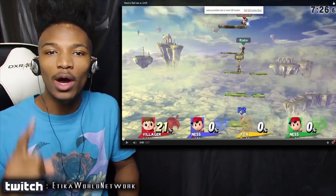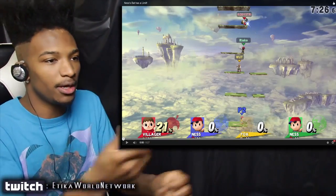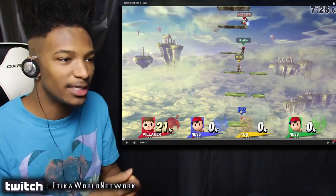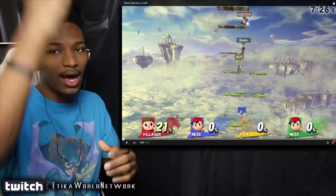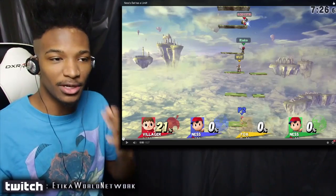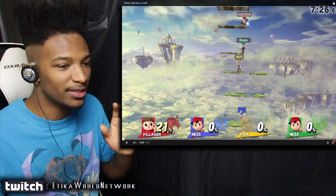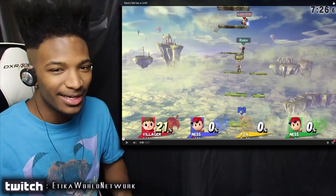What's interesting about this video is what happens after a certain point when Ness constantly reflects the projectile back too much between the two of them. Every time that bat hits it, the damage and knockback are increased, so it constantly goes back and forth. The Villager's pocket has a similar ability with projectiles. Let's see what happens when Ness knocks the bowling ball back and forth too much.